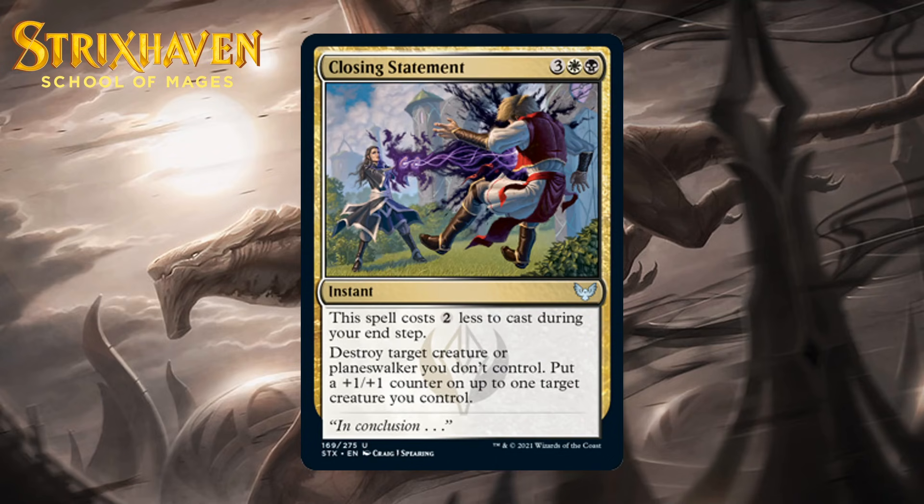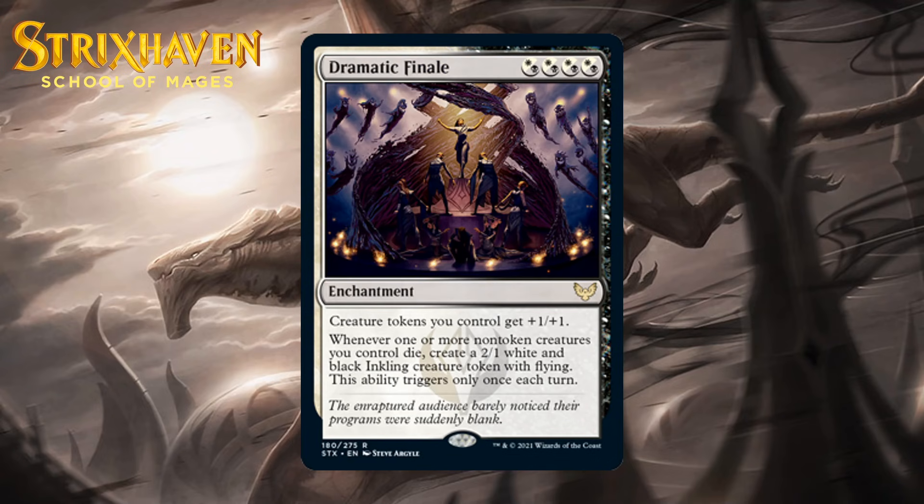Next up, it's Closing Statement, which for three generic, a black, and a white is an uncommon instant. This spell costs two less to cast during your instep. Destroy target creature or planeswalker you don't control. Put a +1/+1 counter on up to one target creature you control. This is a great uncommon — a five-mana instant that kills a thing and puts a counter on one of your creatures is already premium. It improves your board while subtracting from your opponent's, and sometimes you may get a two-for-one if the counter lets a creature win combat. Add in that using this in the instep only costs three, and you have even more serious power. This might be the best uncommon in the set. I'm giving it a B+.